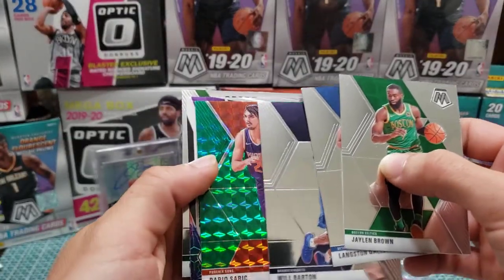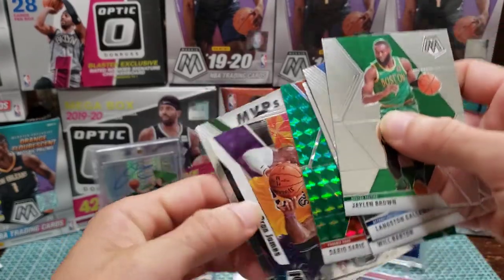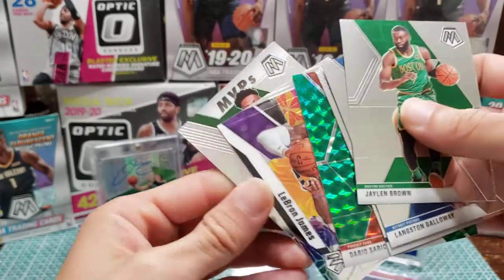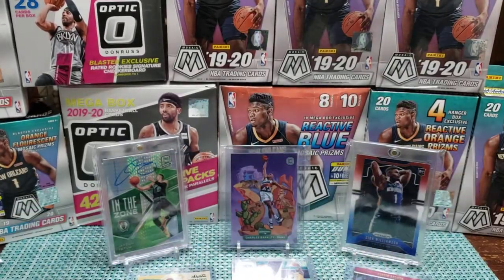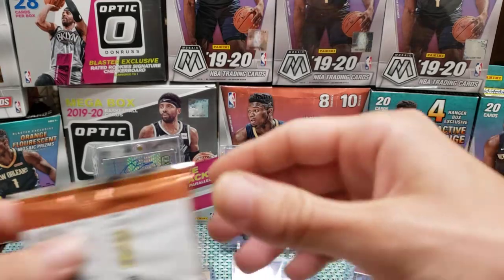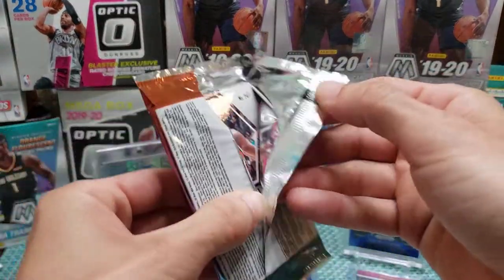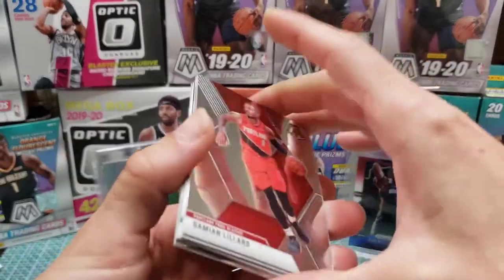Got a green Daryl Saric, a Give and Go LeBron — it's the MVP — and Giannis Antetokounmpo. Come on, Ja! I mean, you gotta make an appearance. The thing is, I opened up a lot of Optic.